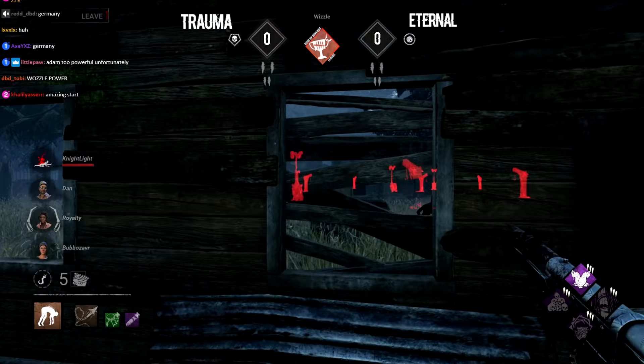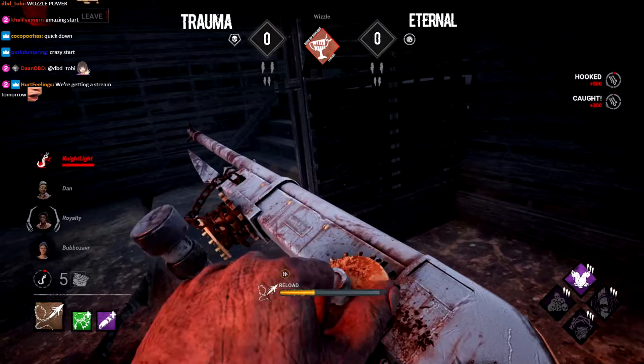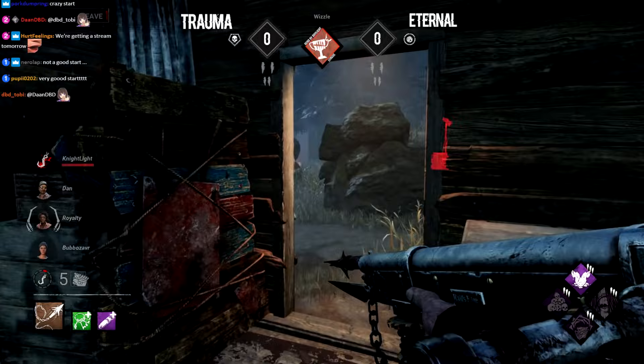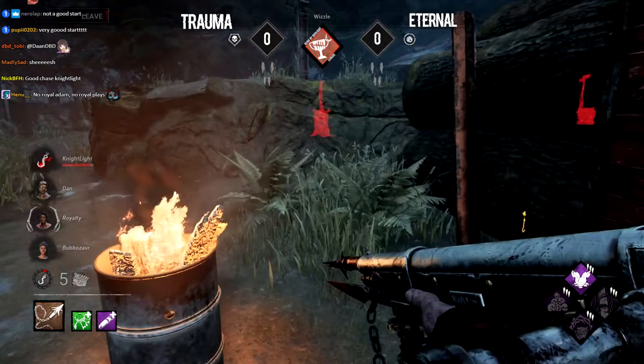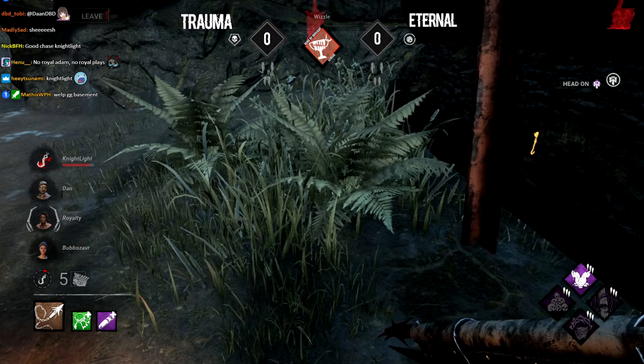Someone was going in for the save — I believe that was Royalty — but they weren't able to make it just yet. Nightlight takes the first hook on the back hook of the basement. Sloppy Butcher is going to do a lot of damage once Nightlight gets off this hook. Whistle has the opportunity to tunnel them out or camp them in such a good location. Whistle knowing he saw Royalty checks these lockers but checks the wrong one — someone jumps out the other one. That's the Head-On play we always see at the start of these games.